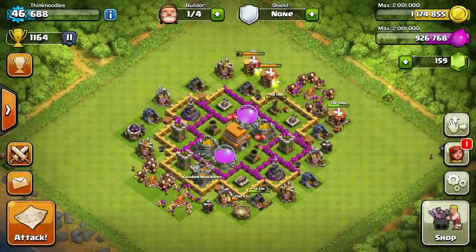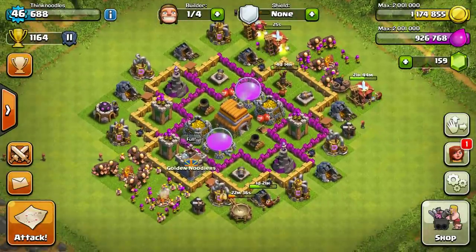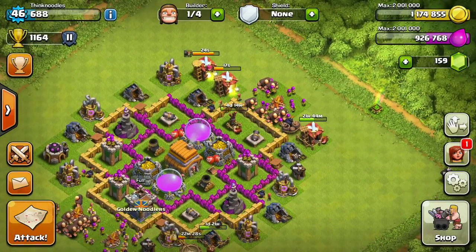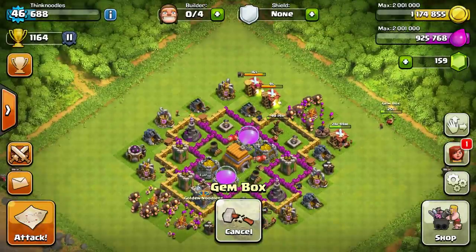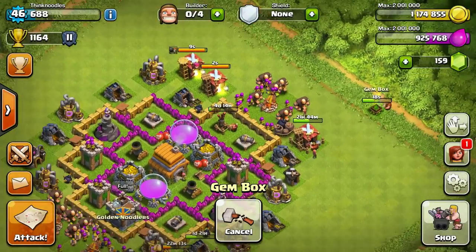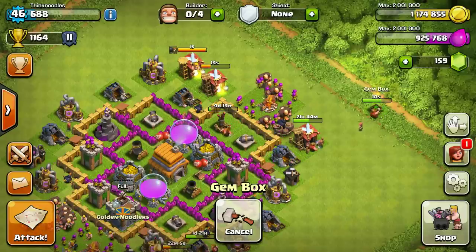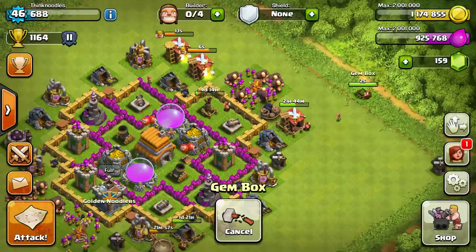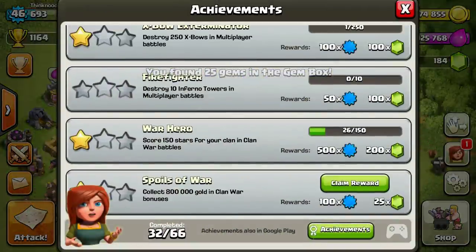Hey everyone, it's your friend Think Noodles, welcome back to Clash of Clans. I'm almost fully at Town Hall 6 — all I really need to do is upgrade my walls. I've got a gem box and a free builder, so I'm going to open it up. Someone in the clan chat said it showed 25 gems but gave them 50, which was probably a glitch. We also have an achievement, and I'm hoping to get another one in this video. The gem box gave 25 as expected.